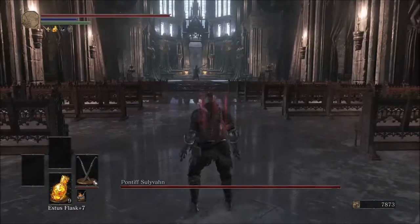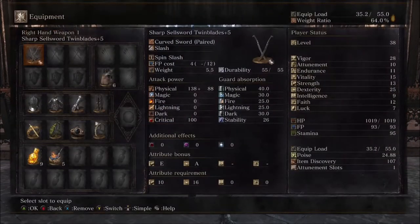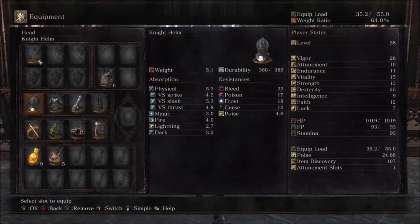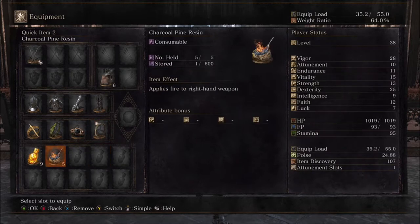The things we're going to be bringing into this fight: we are going to have the Sharp Cell Sword Twinblades plus 5, the normal light armor, the Lloyd Sword Ring, the Estus Ring, the Pontiff's Right Eye, the Karthus Milk Ring, and some Charcoal Pine Resin.